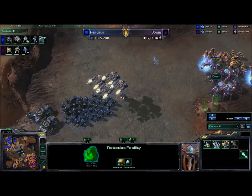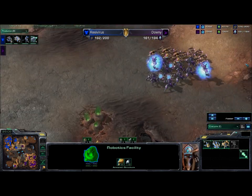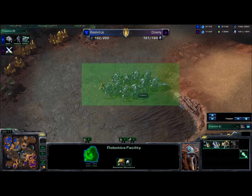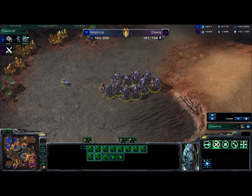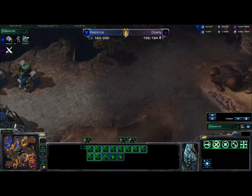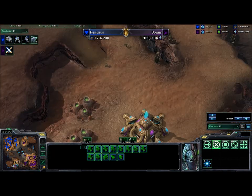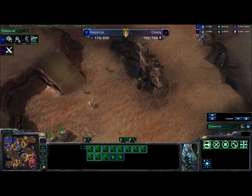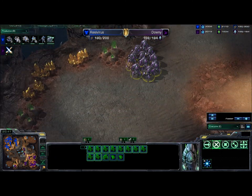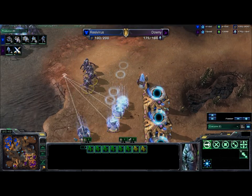I don't think he has any High Templar in here, so no storms can be landed on this Marine army — he may just have to back up and let some High Templar amass energy. This army can do some decent harassment on the Terran third if they can sneak around the back. There's a little bit more mining going on from the fourth base. No forward Pylon has been planted by the Protoss, which is a little surprising — he could use it for very fast reinforcements.